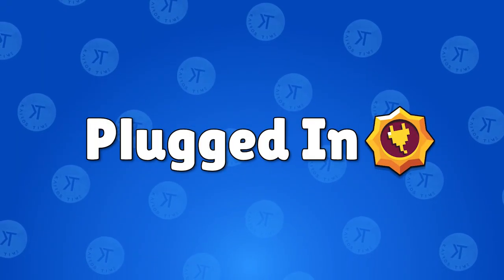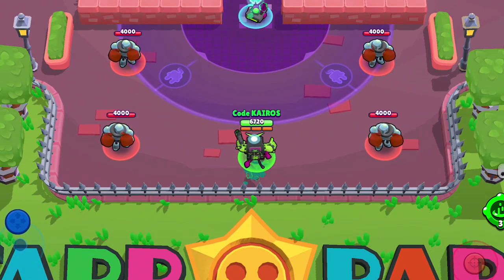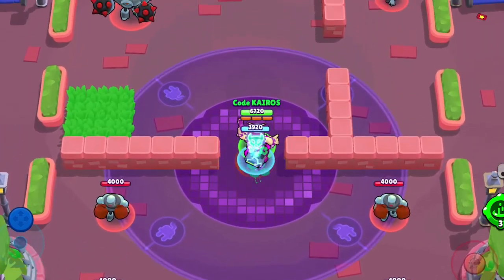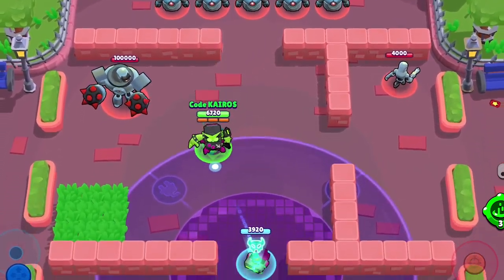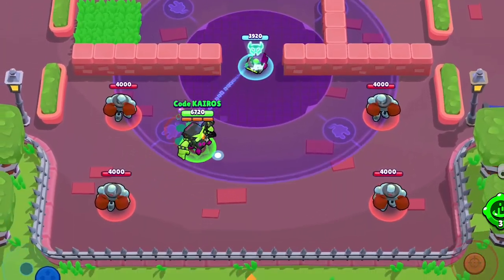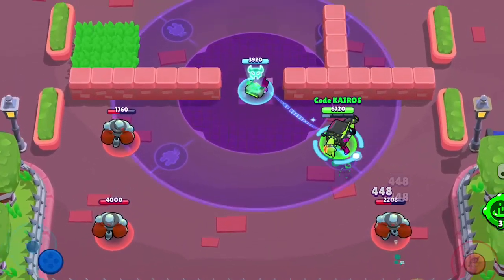8-Bit's second star power is Plugged In. With this star power, 8-Bit plugs into his turret, which increases his movement speed whenever he's close to it. He just needs to be within six tiles of his turret for this ability to work. I believe it gives him a very fast movement speed — this would make him as fast as Crow, Mortis, and Max — which is very fast, especially given how 8-Bit normally feels so slow without the star power in effect.